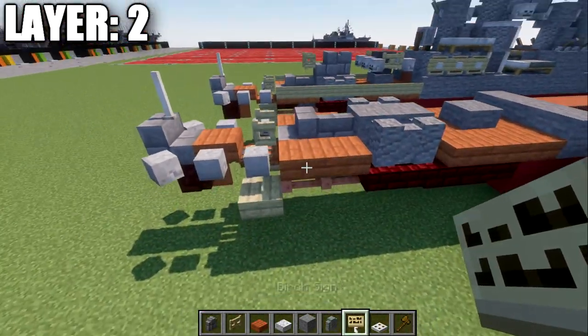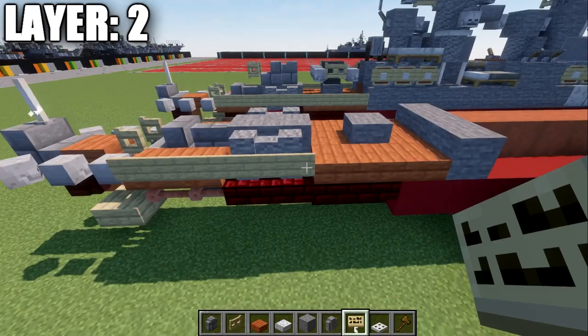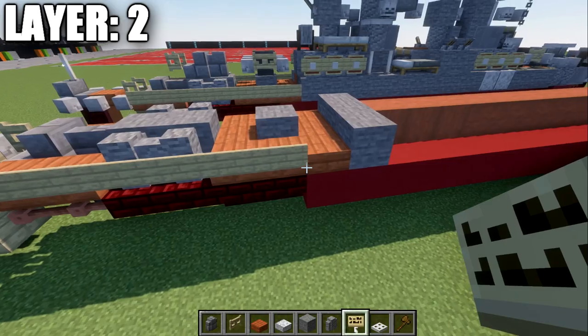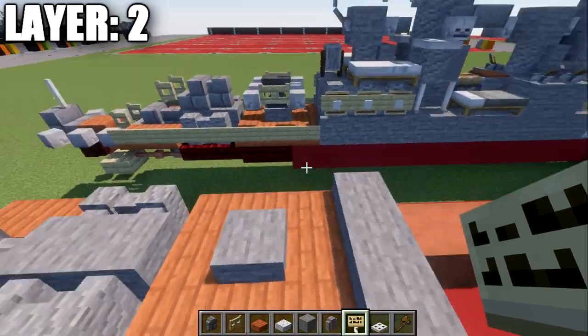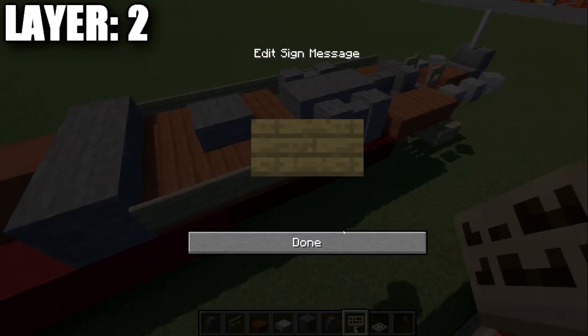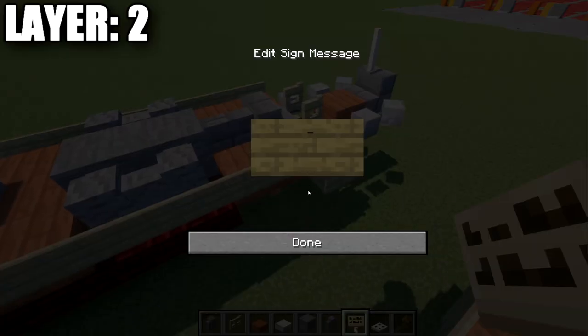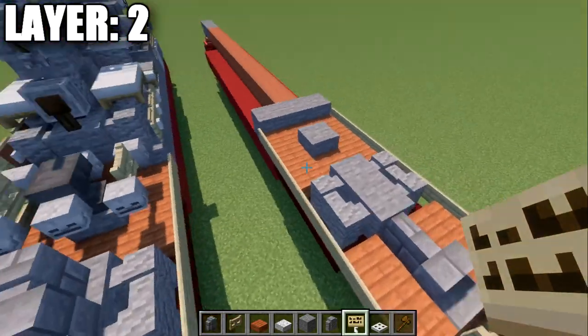We'll take our birch wood signs and run them along the sides of the slabs and walls, going along the side of the ship all the way up to this point. Same thing will be done on the other side as well, and that will basically form the stern of our ship.